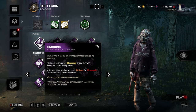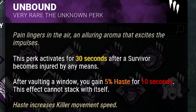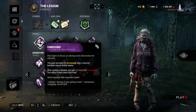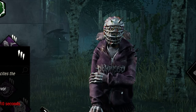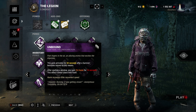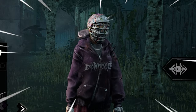This is a perk that activates after a survivor becomes injured — but importantly it says 'injured by any means.' What this perk reads is that it can be injured with a power, with the M2. The Legion loves to see that. After you do that, which in Legion you'll be doing all the time with your power, and then you vault a window, you basically become even more speedy.